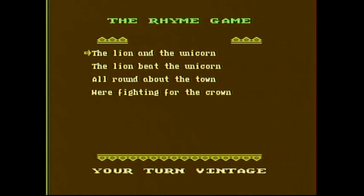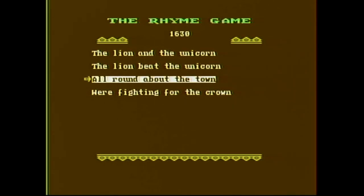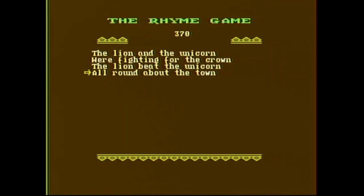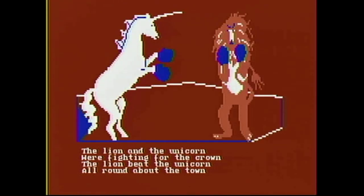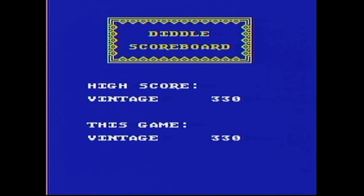Type your name — Vintage. The rhyme game: we've got a countdown at the top and four choices. You're supposed to put them in order. I don't know this nursery rhyme, I'm not going to lie. F3 and F5 move the arrow up and down and F7 selects, similar to the joystick. To check the order of the rhyme, move the arrow all the way to the bottom — the word 'check' will appear. Hooray! I could have done it in a lot less time if I'd understood that, but that's cool. We get a picture version of it.